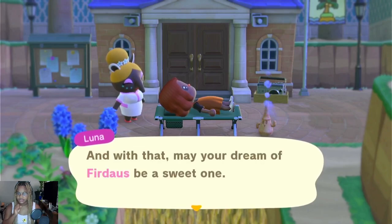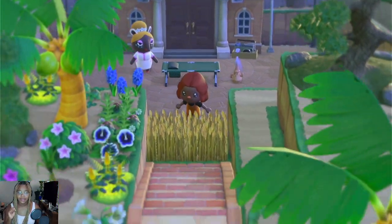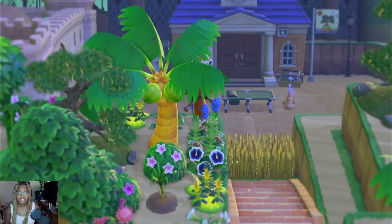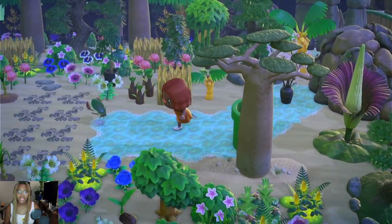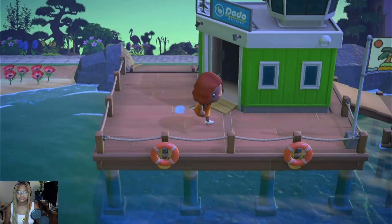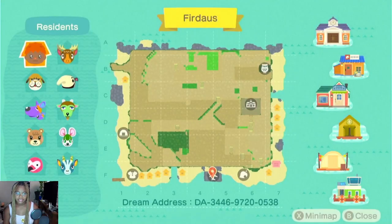So we wake up at Resident Services, and I'm gonna show y'all a quick way I did just to get to the entrance — you go on this cliff, go behind the pine tree, and take this pipe. Ignore what you're seeing right now, just close your eyes. Okay, open them! Let's check out my map real quick.